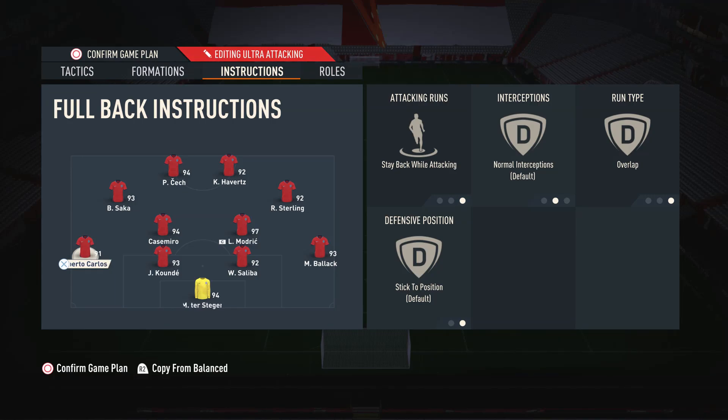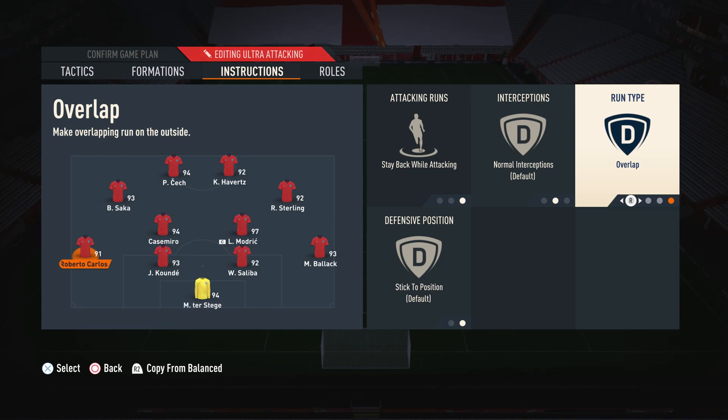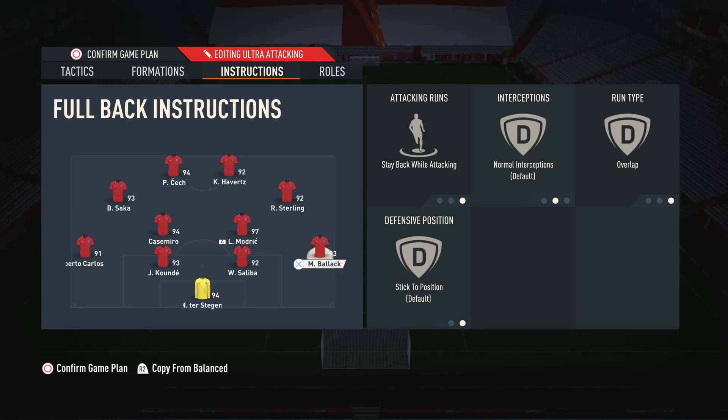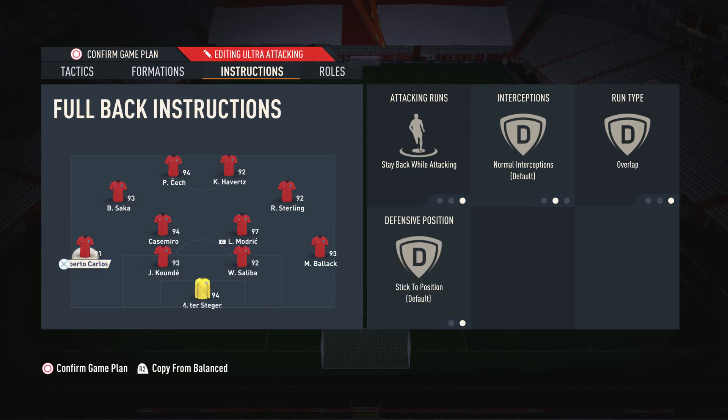For the full backs, I have them both on stay back while attacking and overlap run type. Stay back while attacking keeps our back four intact and stops opponents through-balling us down the line. The overlap run type means when we do send them forward manually, they make overlapping runs to add extra width to our attack — important for this narrow formation. I use the d-pad tactics to trigger attacking full backs when I want, and turn it off when I want them to defend.